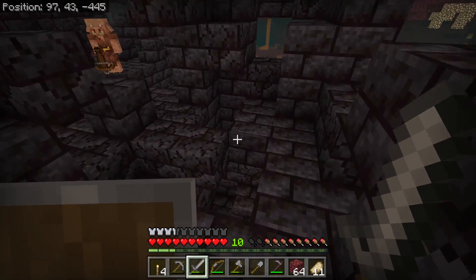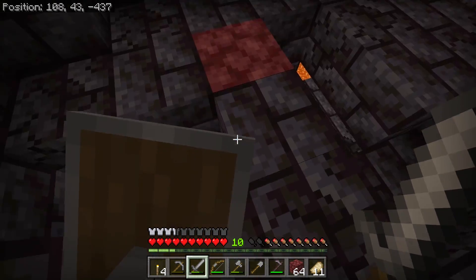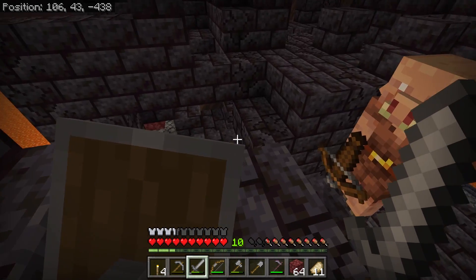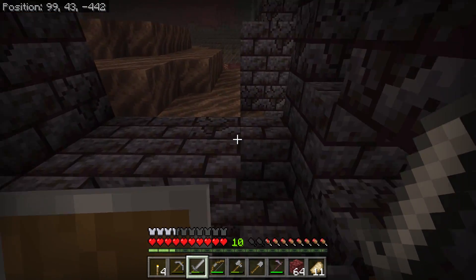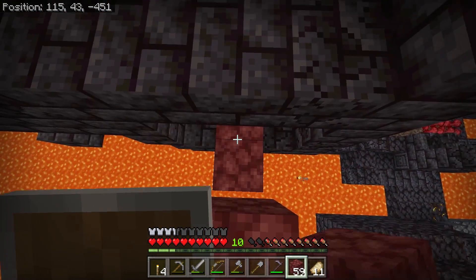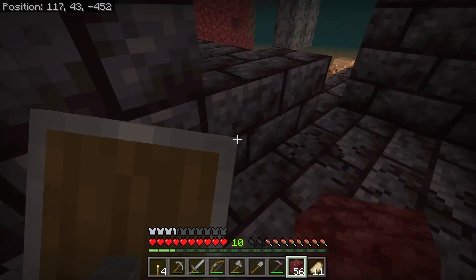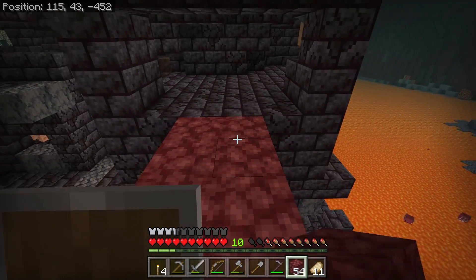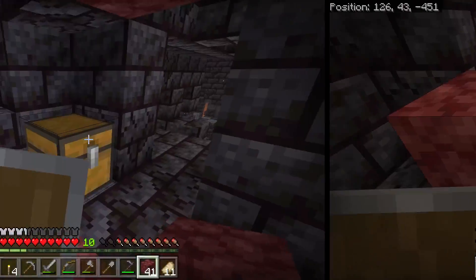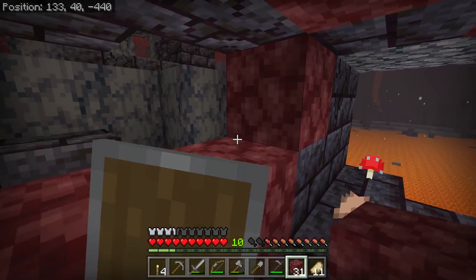Here we are — we've made it back to the bastion. I just need to seek out the rooms with those gold blocks and block myself in as we did before, except this time I have my iron pickaxe and should be able to mine the gold block properly. One thing I always forget is possible in Bedrock Edition: bridging while facing forward. All you need to do is stand on the edge of a block and right-click in the block space where you want the next block to go — very simple. I always forget because it's a mechanic I'm not used to in Java Edition. And hey, I just found a room with a chest I didn't even realize was there the first time we swept through this bastion.